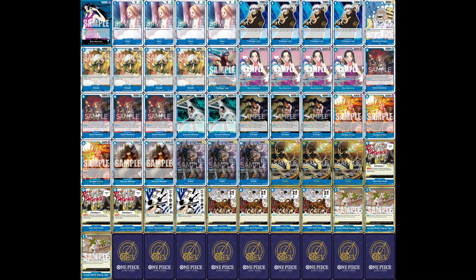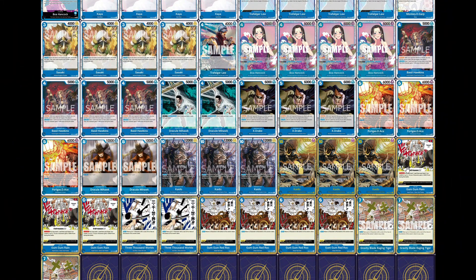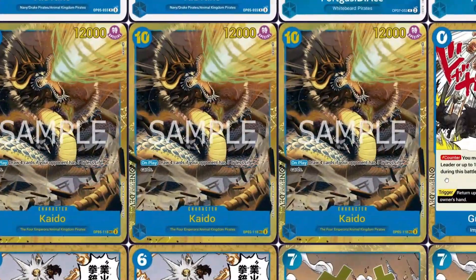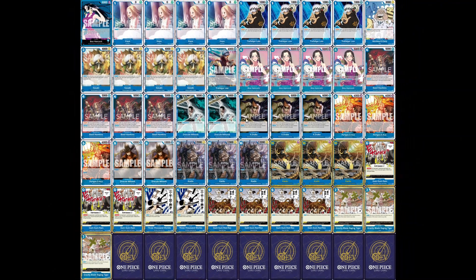Now for our events — we're playing three copies of the zero-cost Gum-Gum Rain, which is worth it because you may trash one card from your hand and up to one of your leader or characters gains 3,000 power during that battle. On top of that, when this card is triggered, you can return up to one character with a cost of two or less to the owner's hand — whether that's your Kaya to draw more cards, or a low-cost card on the field that may be a problem to you.